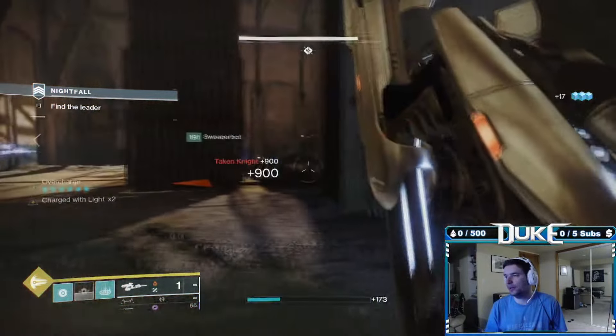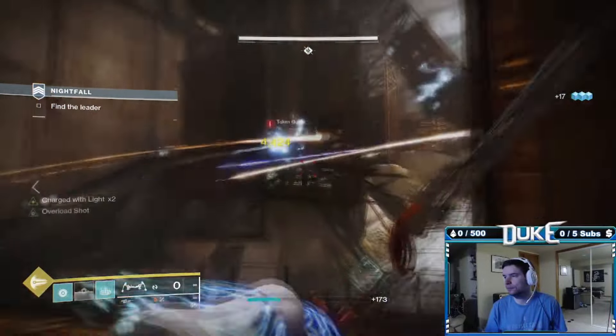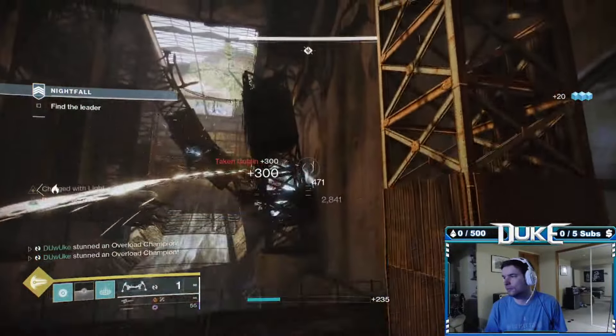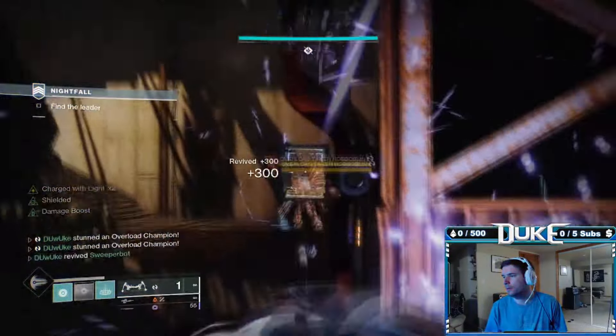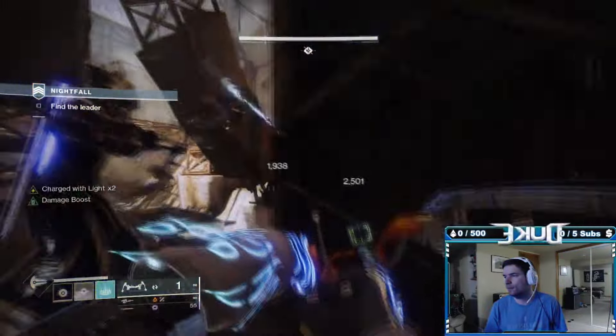Try to take down the knights first while staying away from line of sight of the overload. These knights can throw out tons of fire and can take you out very quickly if you aren't expecting them, so focus in, use supers if you need to, communicate between your teammates, and take them down. Once you get the overload down, there will be one final solar shielded knight at the very top, and you will be at the wizard room.